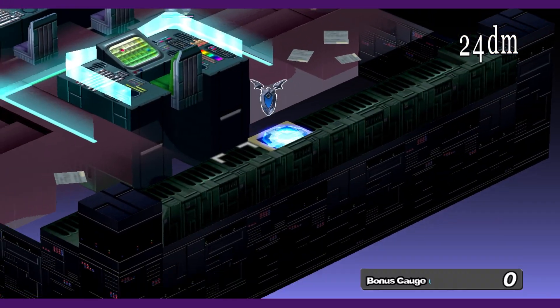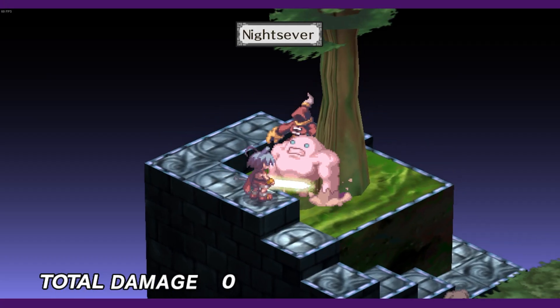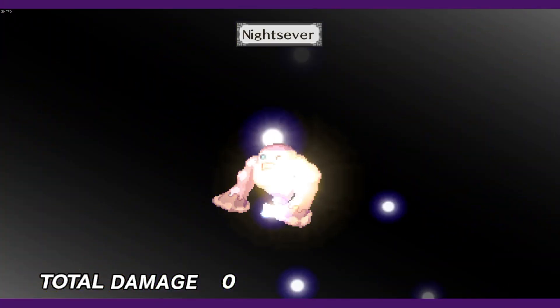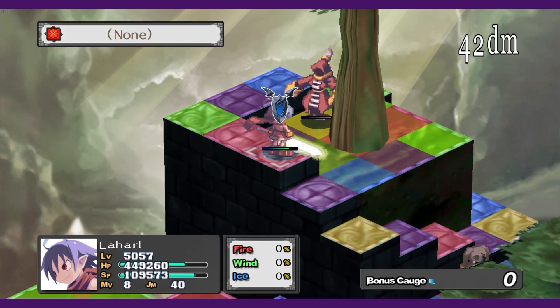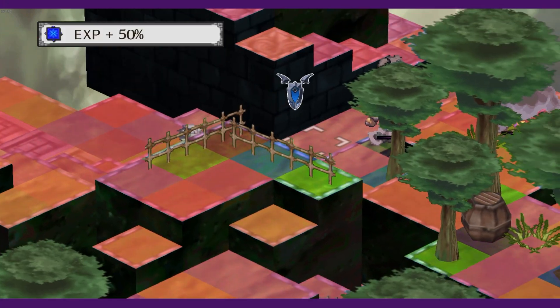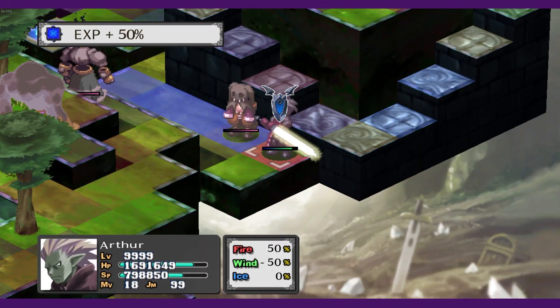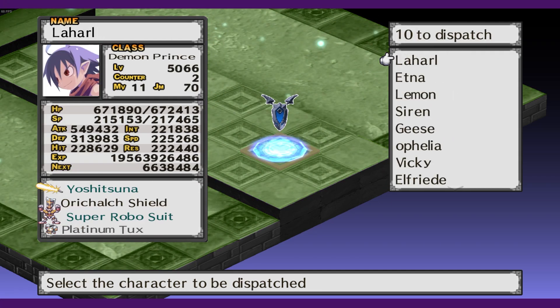We just have one more achievement to unlock — dealing 10 million damage in one strike. To clarify immediately: if you have special skill animations on, each hit in the animation counts separately, so you'll need to have animations off for the full damage to count as one strike. You should already have everything you need for this, but it's still difficult to pull off as there's some luck involved. Even if you don't do 10 million on your first attempt, if you're pretty close, keep trying — damage output isn't exactly the same every time you attack. The strategy is building up the highest combo you can before unleashing Knight Sever and utilizing Attack 100% plus tiles.